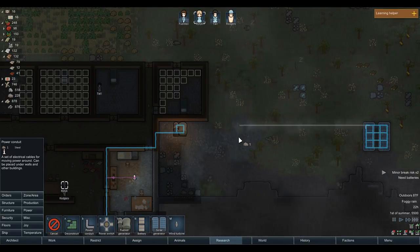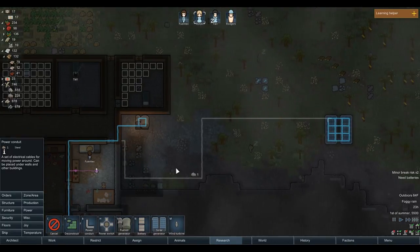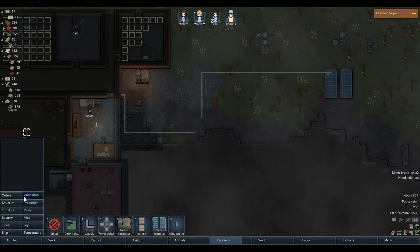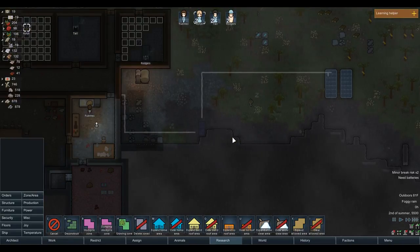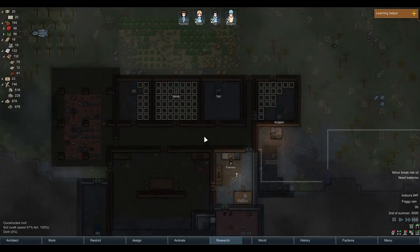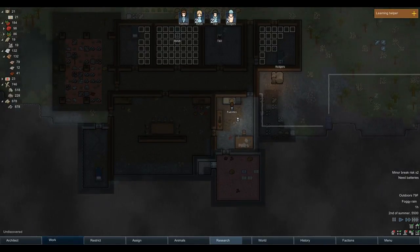We need to put a battery somewhere - I'll just put it here. From here and here, alright. We're going to need a battery, and it's going to have to have a roof, so we will expand the build roof area here. That'll do it. Fuentes is just cooking like crazy - hopefully she doesn't wear herself out too bad because it does seem like she's going to if she's not careful.